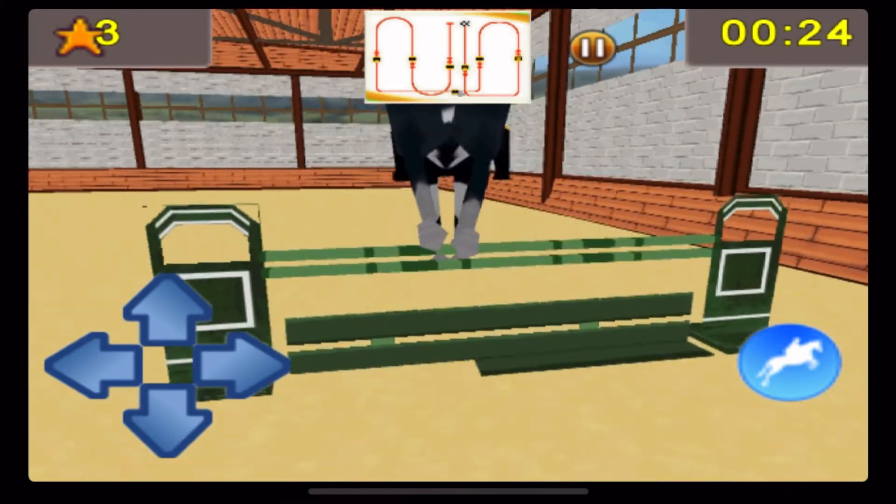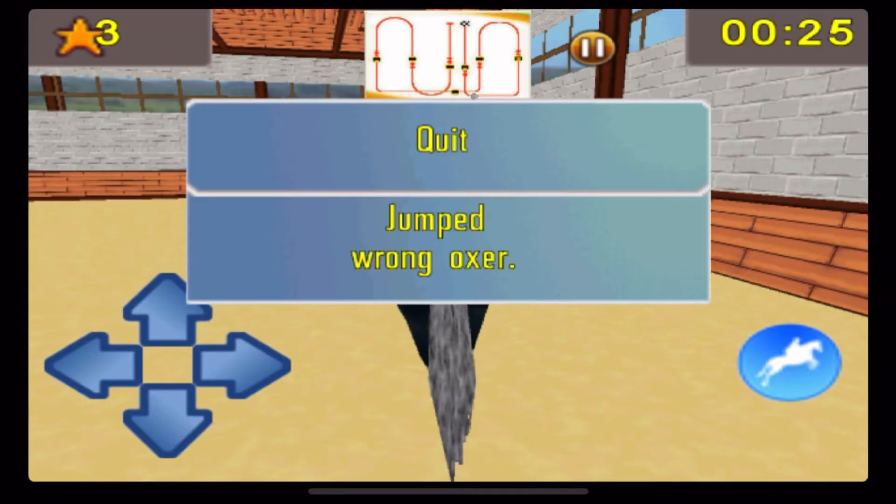So I'm walking, trotting, countering — and I go through the fence! Then it told me I jumped the wrong oxer, so after that I kinda just got mad and rage quit.